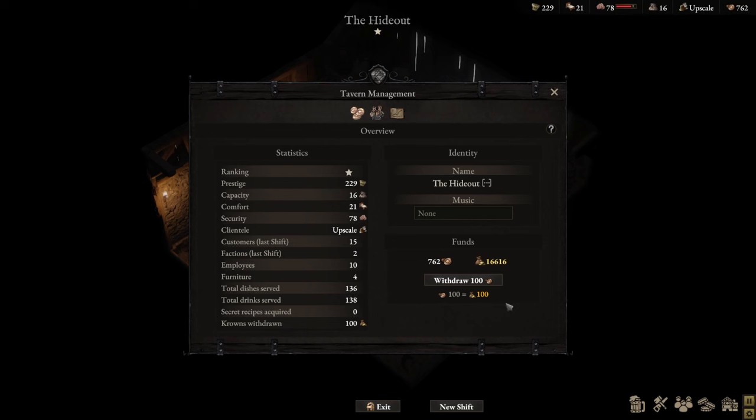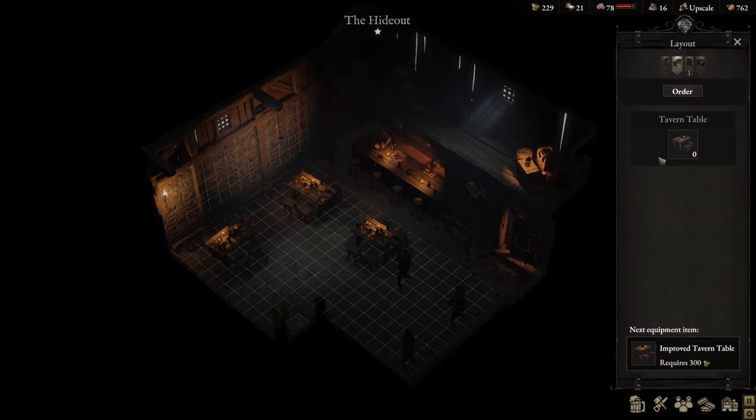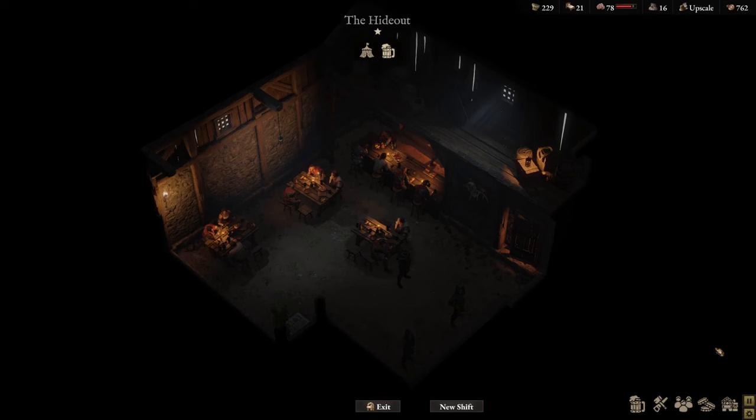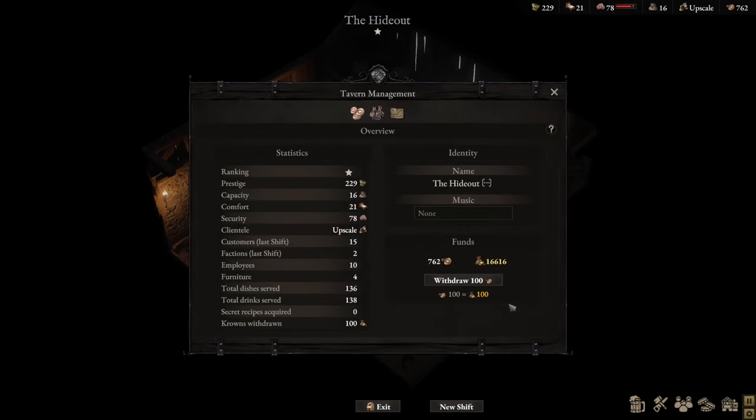So how do you convert copper coins into crowns? All you have to do is go to Tavern Management and you can see the ability to withdraw your copper coins and convert them into crowns. Now one thing to be careful of: I haven't yet seen an option to convert it the other way. So if you're running out of copper coins because you want to purchase more furniture or hire more staff, there is no option that allows you to convert crowns back into copper coins. Also note that the exchange rate does not always stay one to one.